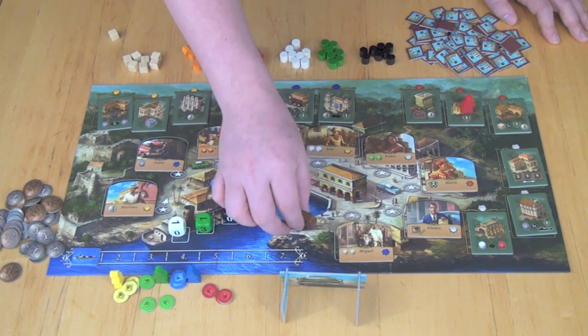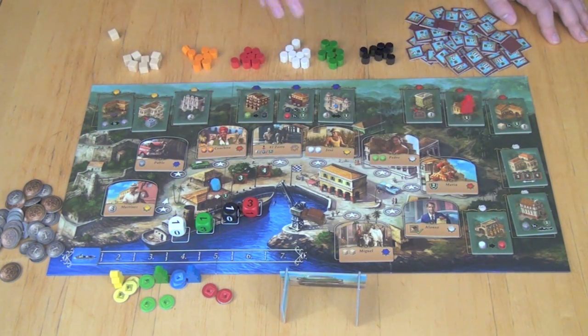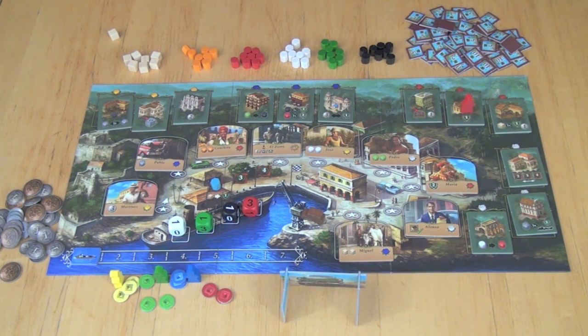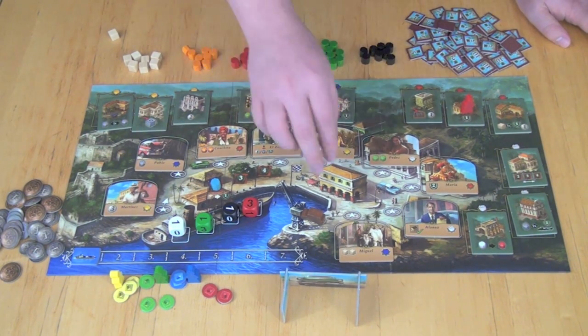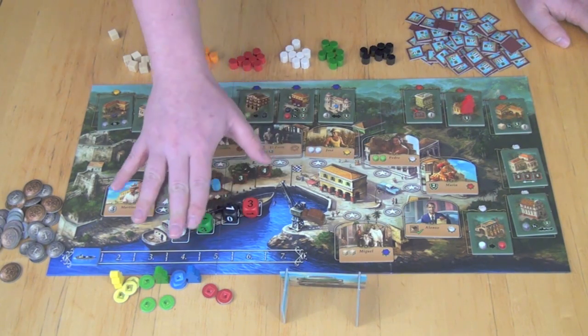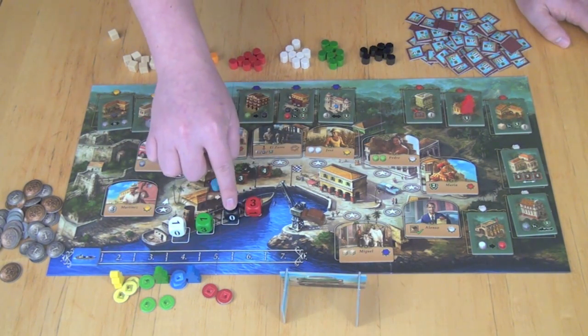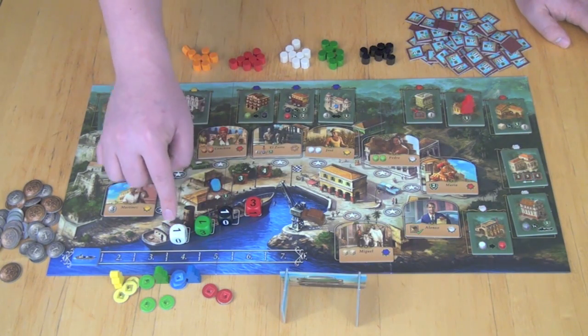If you decide to land on the first spot on your turn, you do not get any benefits from any of the people and you don't get a building benefit, but what you do is trigger a shipping round. Shipping rounds let you sell goods in player order, selling goods that the boat demands. You'll see we need three rum, one cigar, one tobacco, and one sugar.